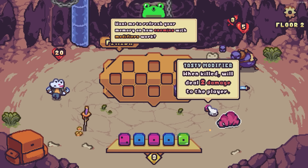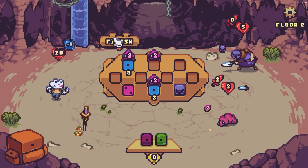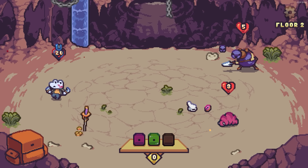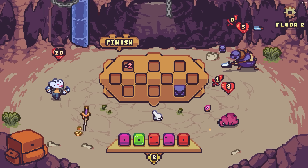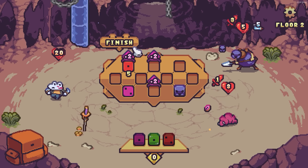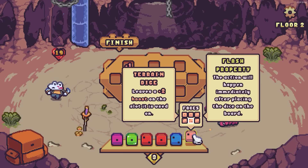What are you up to? When killed, deals two damage to the player. Unfriendly. I've also got a healing dice we could use. We can block six damage and they're gonna swing for five. We use our flash dice — boom, it instantly buffs that square making it better. Five damage. He'll hit me for one but it's not the end of the world right now.